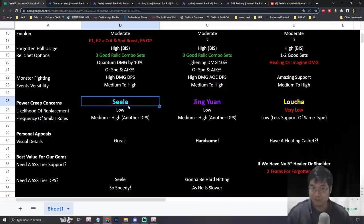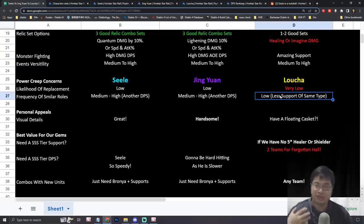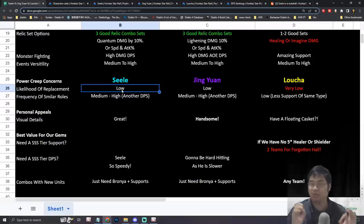One of the most important things to consider as a free-to-play player is power creeping and the likelihood of a character being replaced. At this launch stage of the game, the likelihood of replacement is very low. DPS characters may be replaced more often than supporting characters in the future, since supports are harder to replicate. All three characters are fairly hard to replace right now, and we'll likely see a Seele rerun banner in about three months if you miss her.